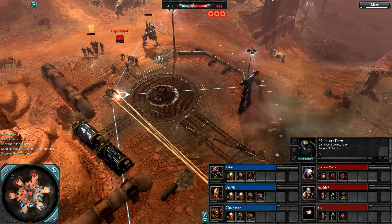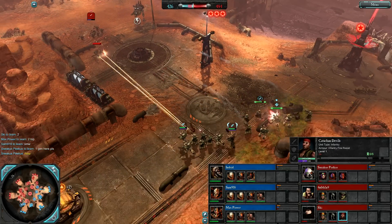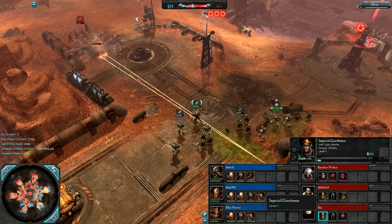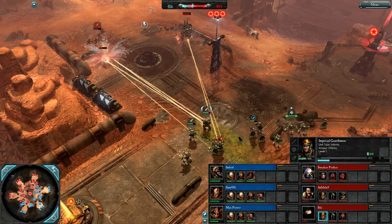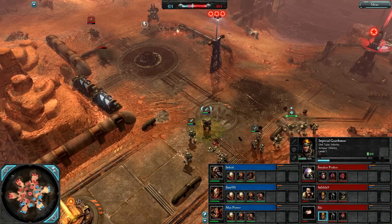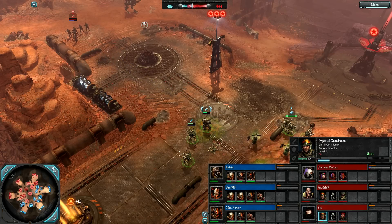There's a multi-las turret put up by Sinsuke. He also has Kadashan Devils on the field already. As you can see, not giving his Imperial Guardsmen a sergeant to allow him to get Kadashan Devils out as soon as possible. It's a triple cap for the Imperium.